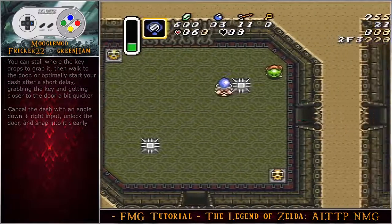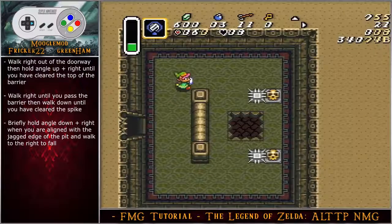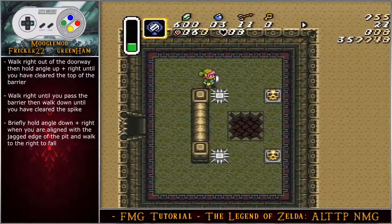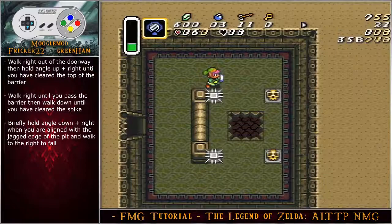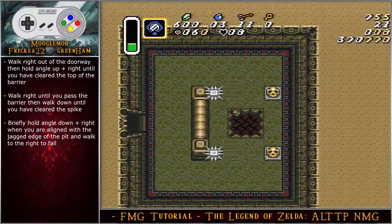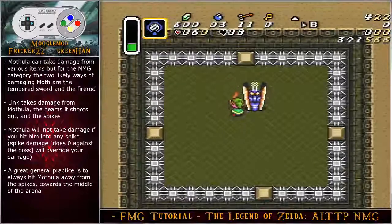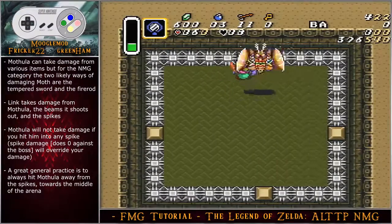Walk right out of the doorway, hold angle up-right until you've cleared the top of the barrier, walk right until past the barrier, then walk down until you've cleared the spike. Briefly hold angle down-right when aligned with the jagged edge of the pit, then walk right to fall in.